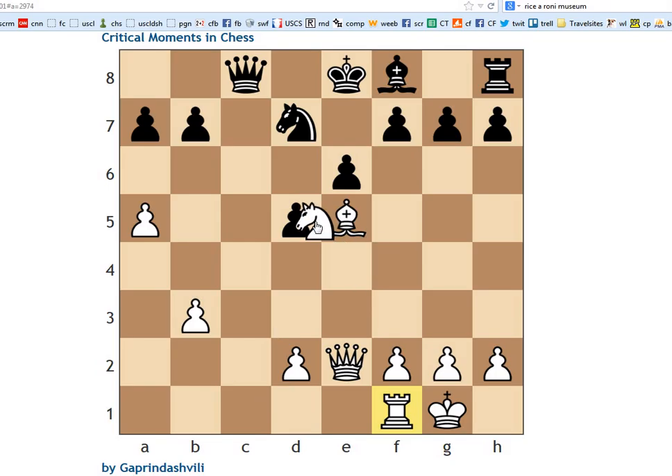It threatens rook c1 ideas, it threatens knight takes d5 ideas, and if he moves the bishop we take on g7. Bishop b2 definitely stands out to me — it's the most natural move.